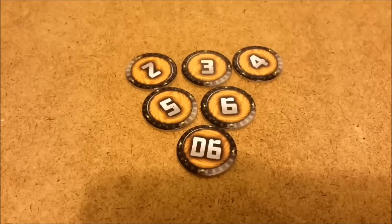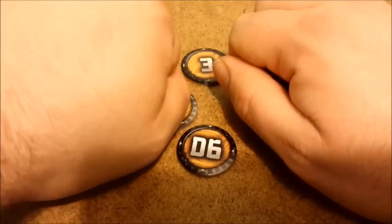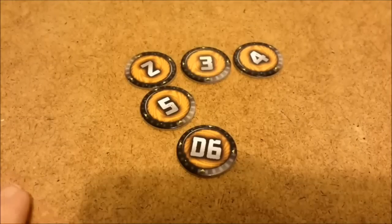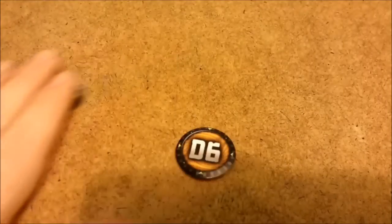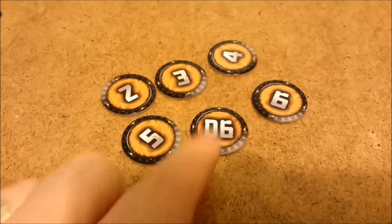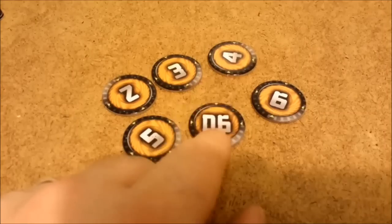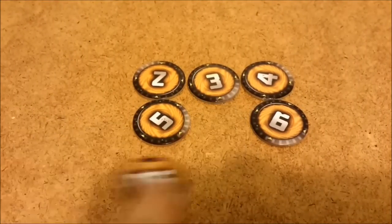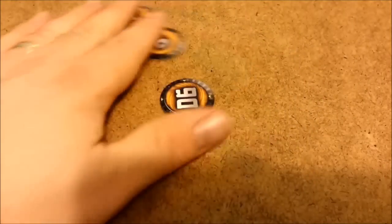When both players are bidding for turns — say I bid my six and they bid their two — they go first and I get to make six moves. The played counters go into a discard pile as you use them, until you're out of all of them except the D6. Once you've used all of them and only have your D6 left, you can bring them all back and the cycle begins again. The D6 is the exception — you never discard it. You can play it every single time and retain the others. The rest go to discard until they refresh.